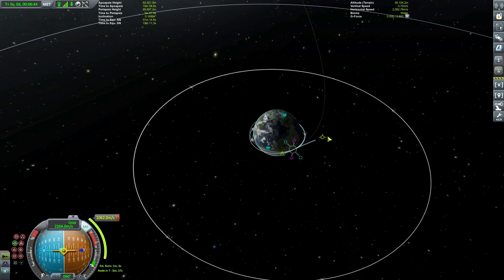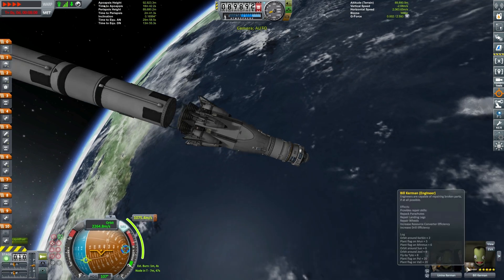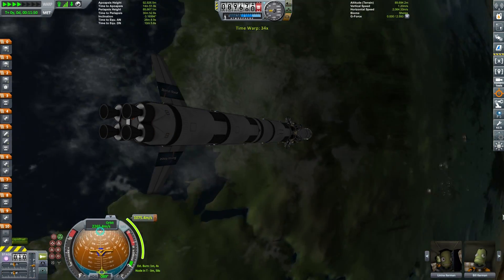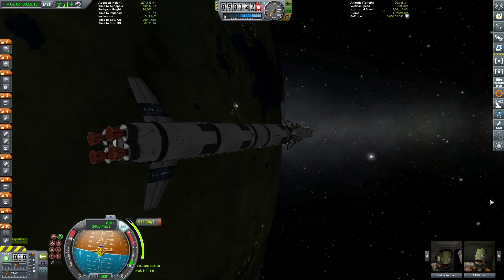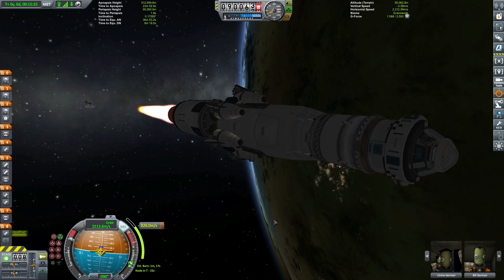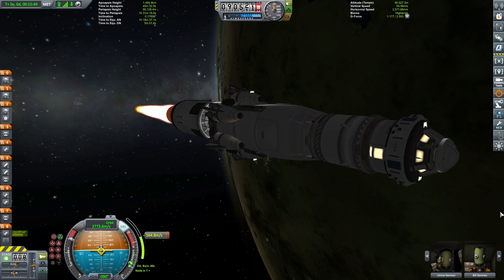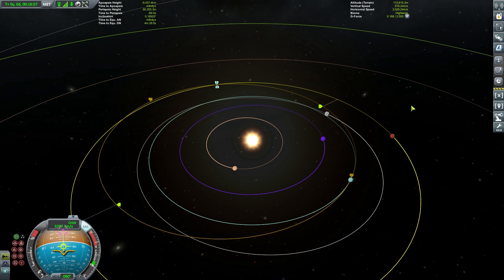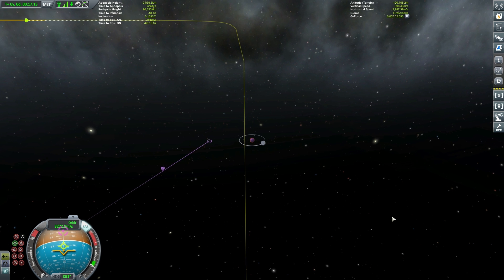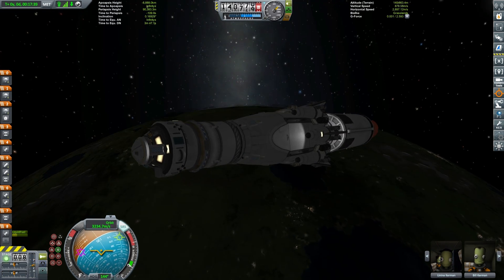We'll just accelerate the video here while we're getting our transfer burn set up for Duna — just some small adjustments with the prograde and retrograde markers. There is still a little fuel left in stage two here so we'll burn this out first, then fire that next stage. In this stage we're going to need roughly two-thirds of the fuel to get to our Duna transfer target. The full transfer burn to Duna is only a little above 1000 meters per second, so we've got that there fairly close.